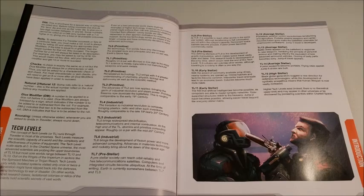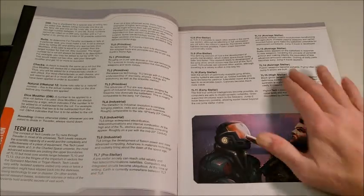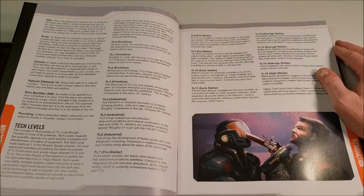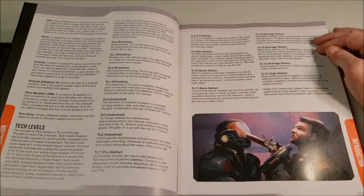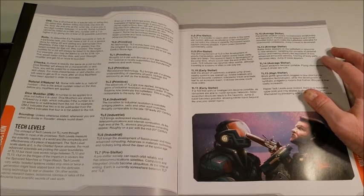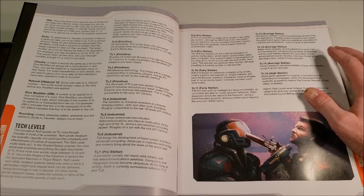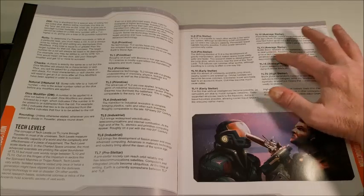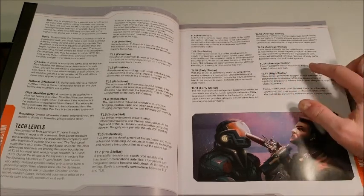TL11 early stellar: the first true artificial intelligence becomes possible as computers are able to model synaptic networks. Grav-supported structures reach to the heavens, and Jump 2 travel becomes possible, allowing easier travel beyond the Jump 1 stellar mains. TL12 average stellar: planet-wide weather control revolutionizes terraforming and agriculture; portable plasma weapons and carrier-mounted fusion guns make the battlefield untenable for unarmored combatants; Jump 3 travel is developed. TL13 average stellar: battle dress appears on the battlefield in response to new weapons, making infantry the equivalent of less advanced armored vehicles; cloning of body parts becomes easy; Jump 4 appears. TL14 average stellar: fusion weapons become portable, flying cities appear, and Jump 5 drives are built.